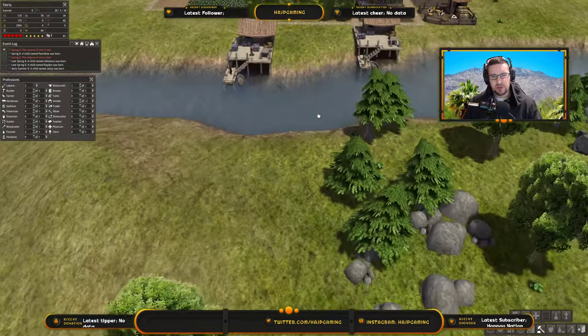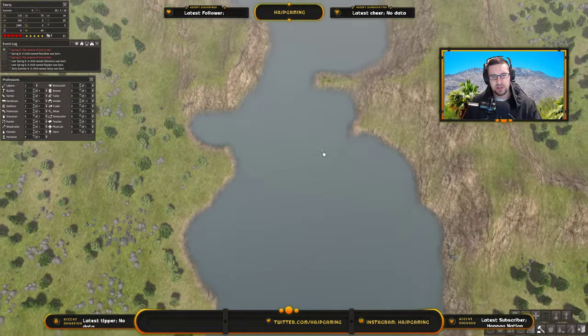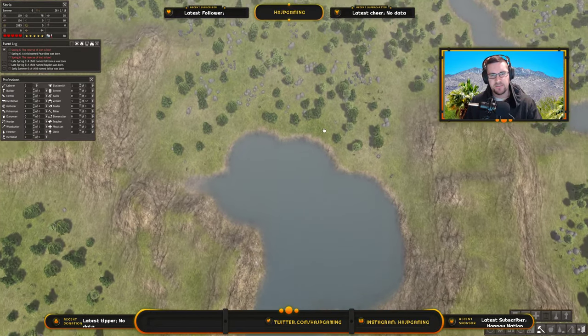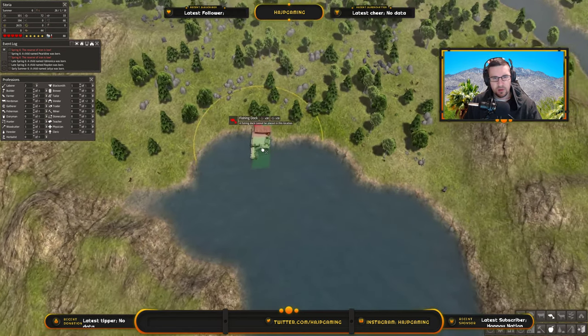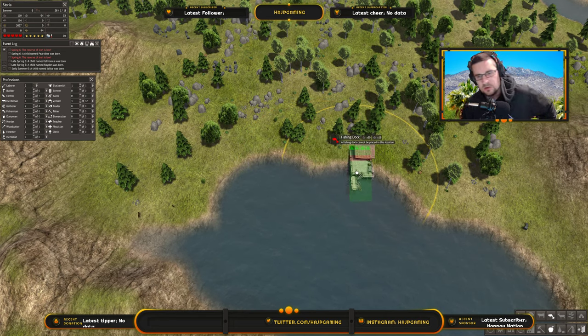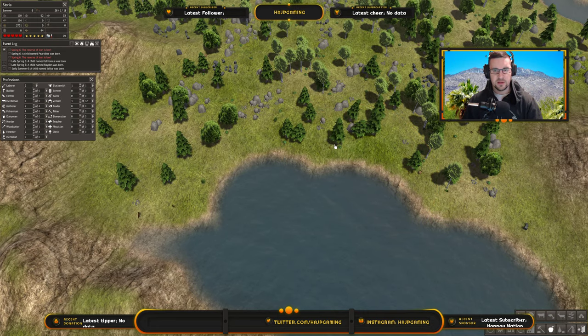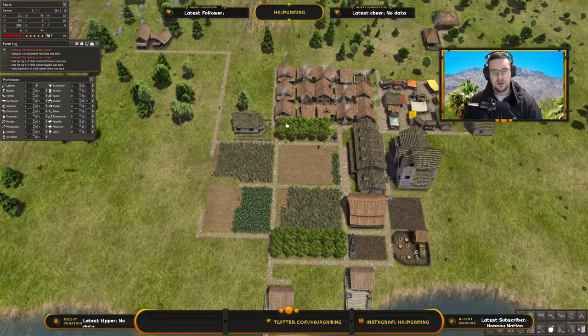I think eventually I'm going to have a bridge right down the center here, connecting to my new expansion. Look at this — this is like fishing heaven over here. That's a lot of coverage in that water. Put 4 people on that — that'd bring in a lot of fish, which is nice.